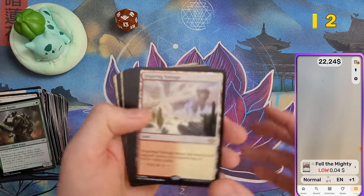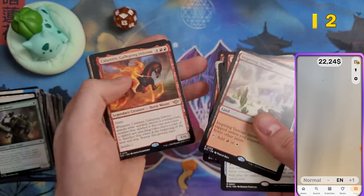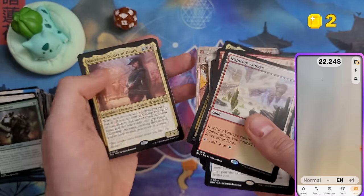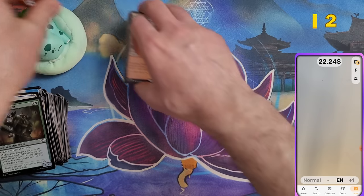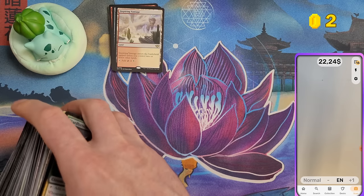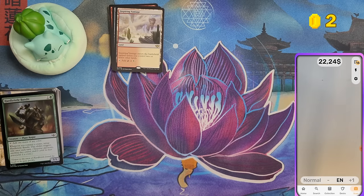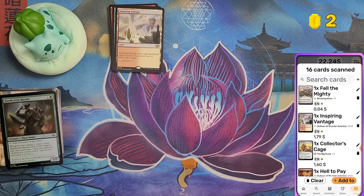For the first bundle, we got 16 rares across nine packs and pulled $22.24 in value. So we lost about half our money with that bundle.